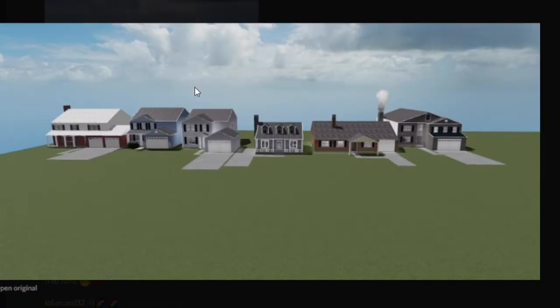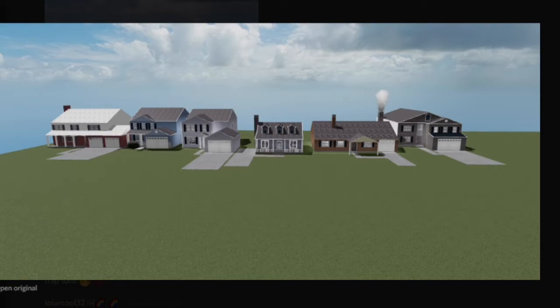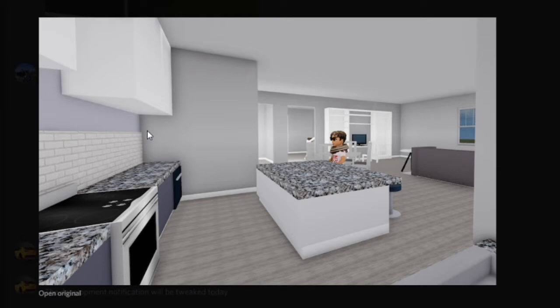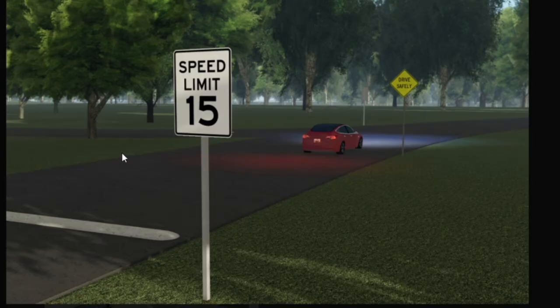We also have these houses. These look like Greenville houses, in my opinion, so they did a really good job on that. We also have this Tesla going down the road, and these roads look really good as well.